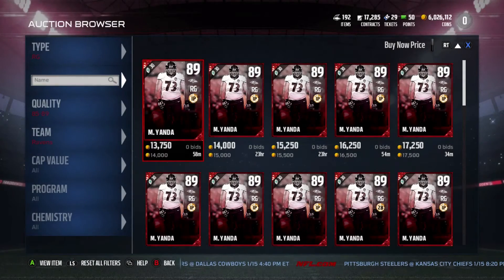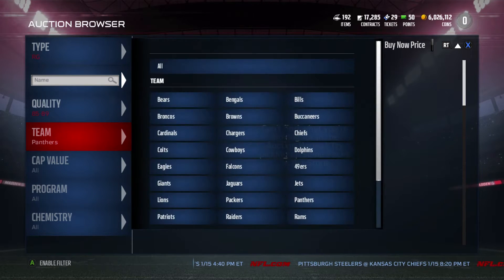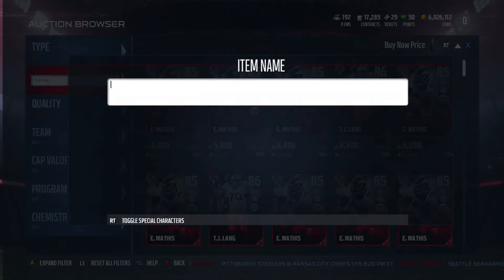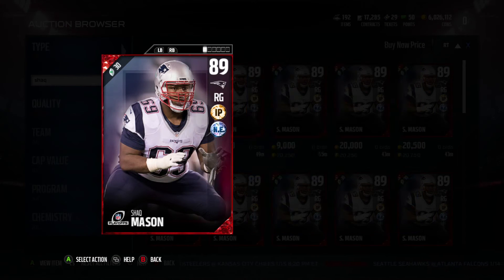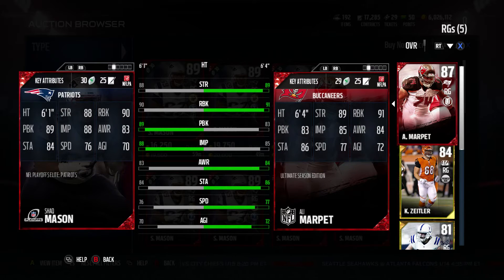Next guy we're going to be looking at — I believed he was the Panthers right guard, but I was incorrect. So let's just type in Shaq. He plays for the New England Patriots. He's up currently for 20k and my notes have him going for 21k, so this is exactly what he goes for. His stats: 91 run block, 89 pass block, and 88 impact block. Definitely a great card right there.